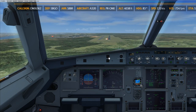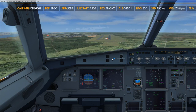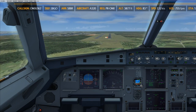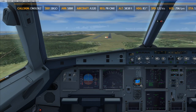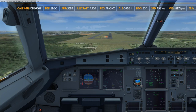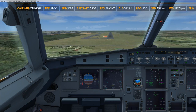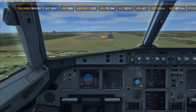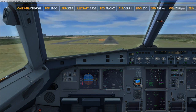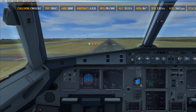400. Alright, we got AP off and we're landing this baby. 300, we're on the speed, we're on the path — kinda. Alright, it's aligned with the runway. Minimum, continue. Flight slow. 100. Slow — 60, 50, 40, 30.